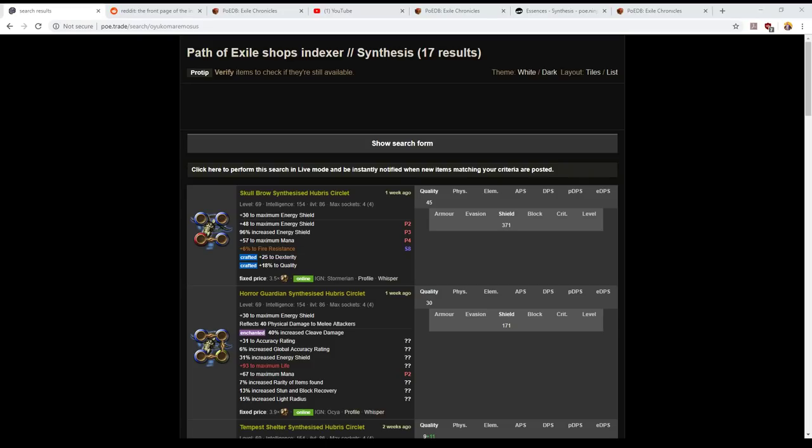If you've got any questions, hit them up below. This is a little bit more difficult to do with items that are not helmets, but if you're willing to settle for second best — so if instead of 24 to 30 energy shield implicit you're willing to settle for a tier two roll, which is up to 23 energy shield — then you can do it pretty reasonably. Anyways, that's all I got. Have a good one.